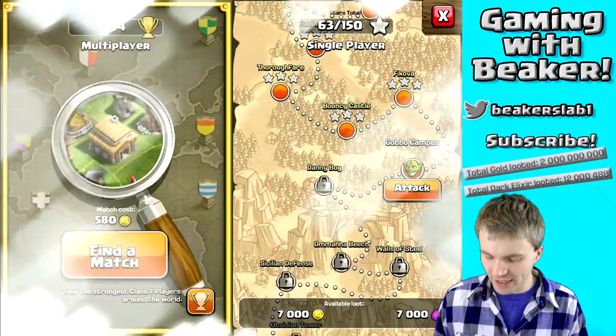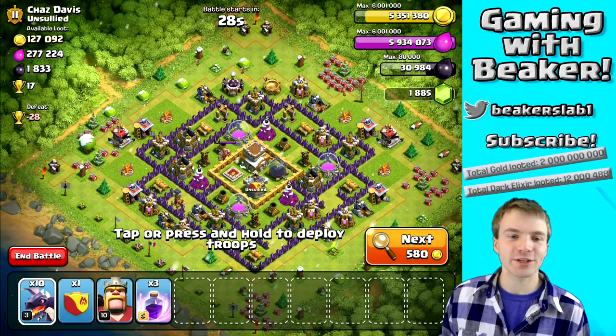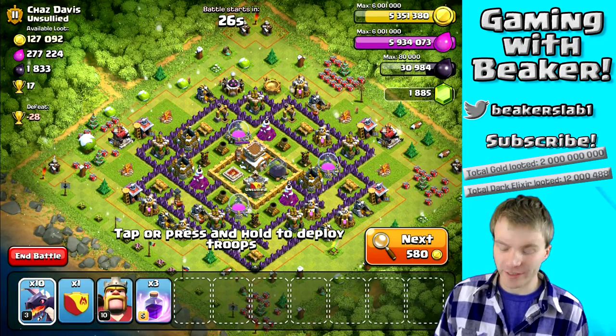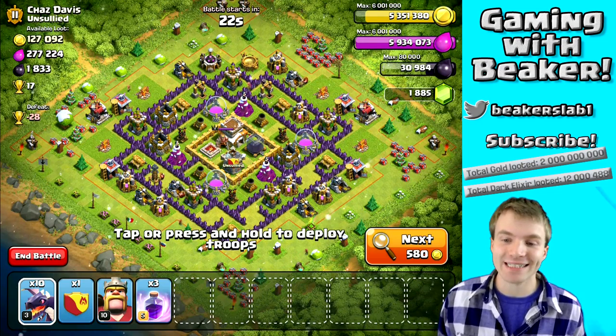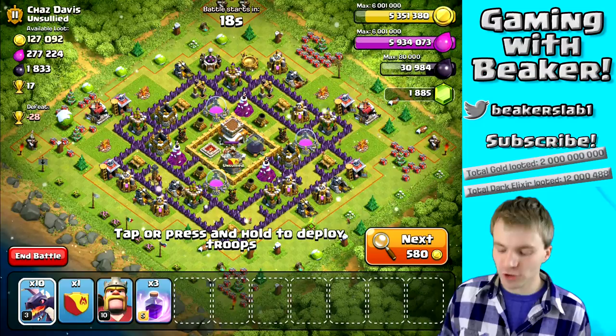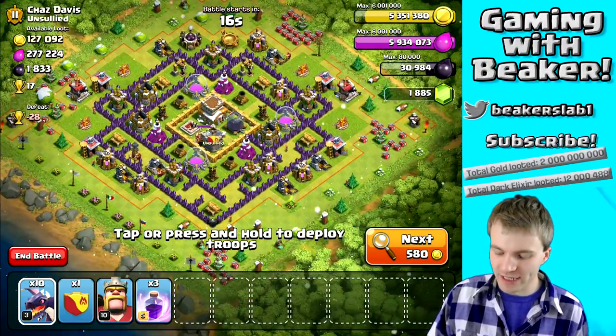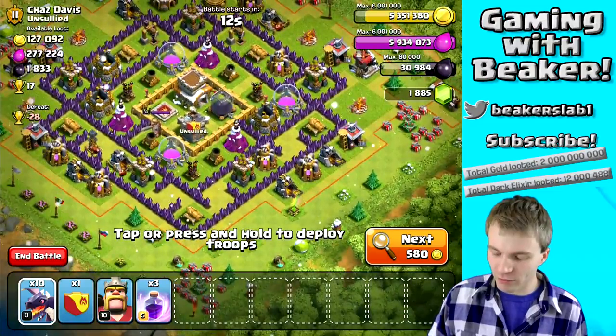Let's go searching. This looks like a good base, especially for dark elixir. This base does have maxed air defenses, but it's a Town Hall 8 so they're only level six, and there's only three of them. I think we should be able to take this out pretty easily.